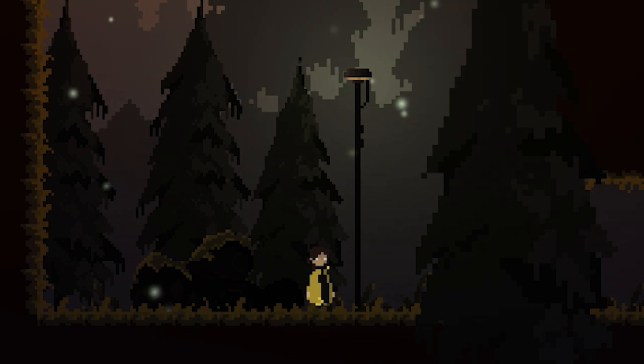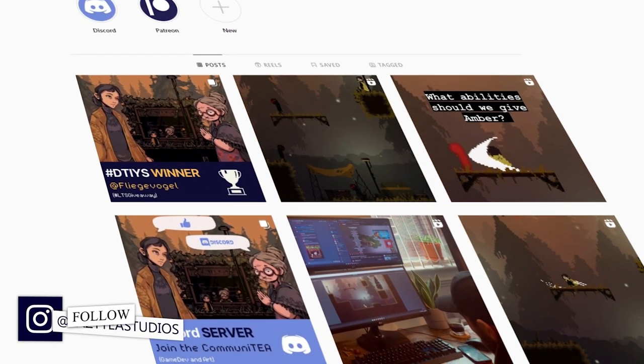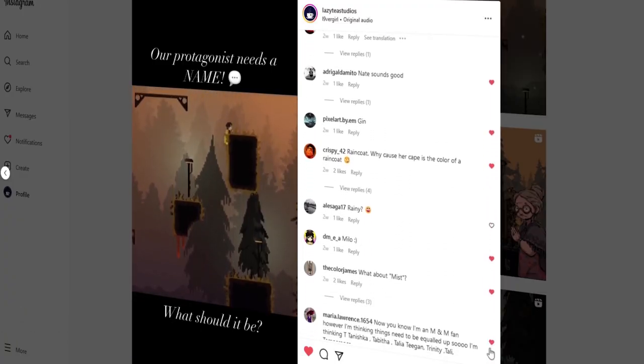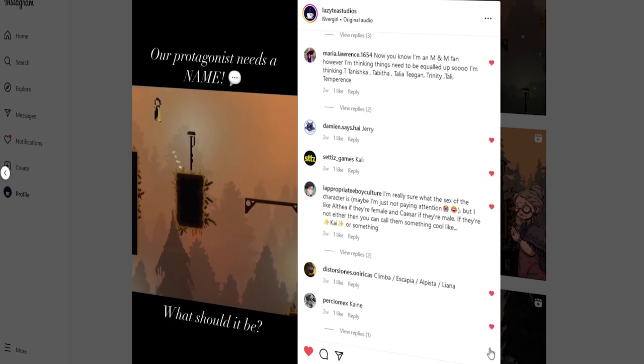Speaking of characters, our character finally has a name: Amber. This name was chosen by you guys over on my Instagram. We had over 80 different suggestions, and ultimately this ended up being your favourite.